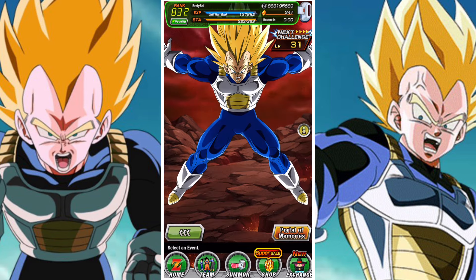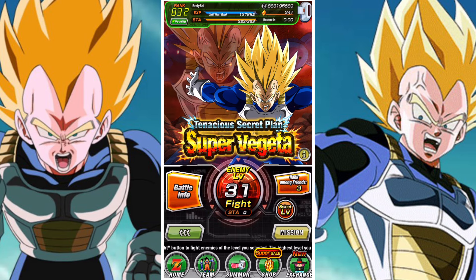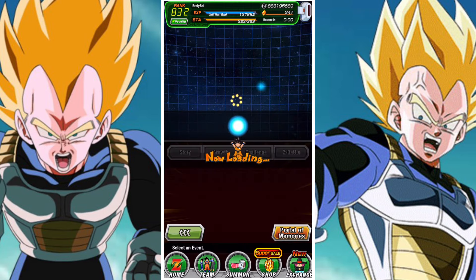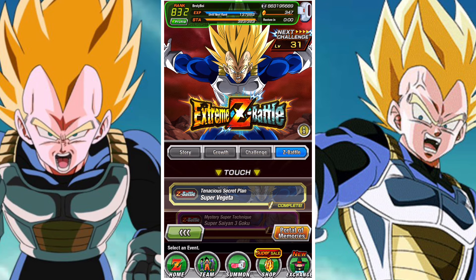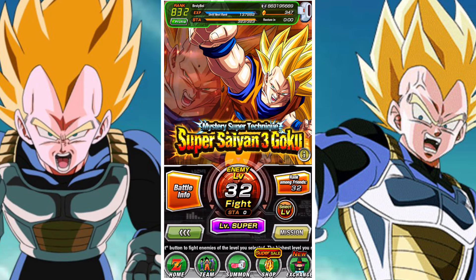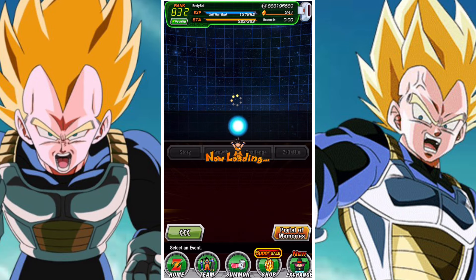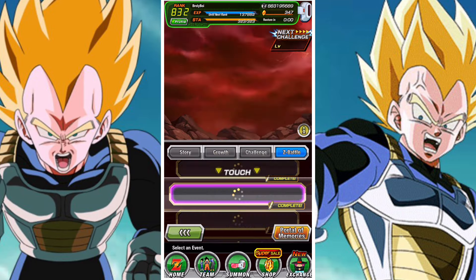There are quite a few EZA medals that were added in for quite a few units. Not only for Super Vegeta, but also for AGL Super Vegeta as well, who is a sub-unit on his banner. So you need to go and farm the medals for him. You're also going to want to farm the super easy EZA medals for Super Saiyan 3 Goku, and there are two more units you're going to want to farm medals for: Cell Jr.